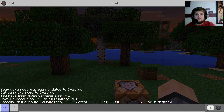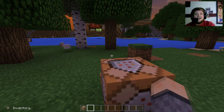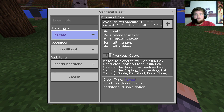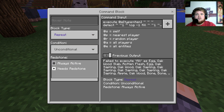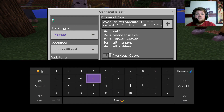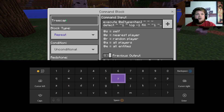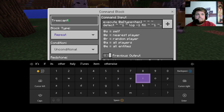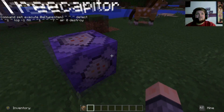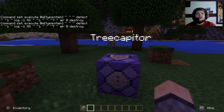Before this will work, we need to change the block type to repeat and change the redstone to always active. You can also add a hover note — I'll add something like 'Tree Capitator'. Notice it turns blue, which means it's always active and on a repeat command block, and it's got a nice little hover note.